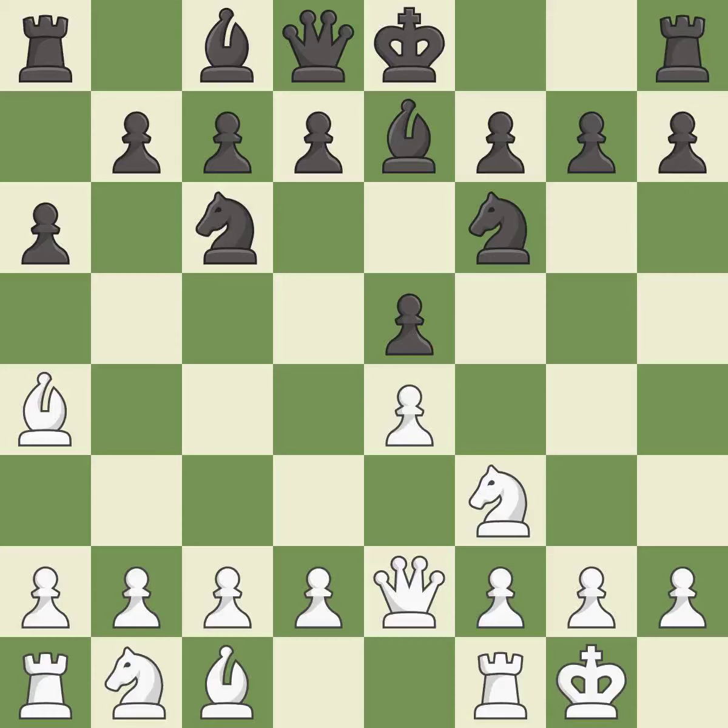QE2 develops the queen and supports the E4 pawn. B5 takes space on the queen's side, attacks the bishop on A4, and allows black to fianchetto the light-squared bishop to B7. BB3 retreats the attacked bishop and places it on an active diagonal where it controls the center and attacks the F7 pawn.